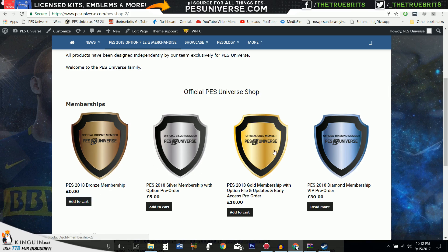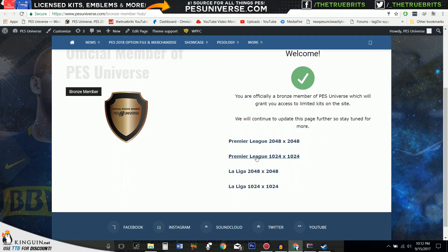Anyway, we have bronze, which is for free members, then silver, and gold, which gives you early access to the Bundesliga if you're interested in trying that out. It's not 100% complete, but the teams are there, the players are there — we've got some faces to do and updates to make. If you get the bronze right now, we've got the Premier League and La Liga for you to check out, and we'll be adding more over the weekend.